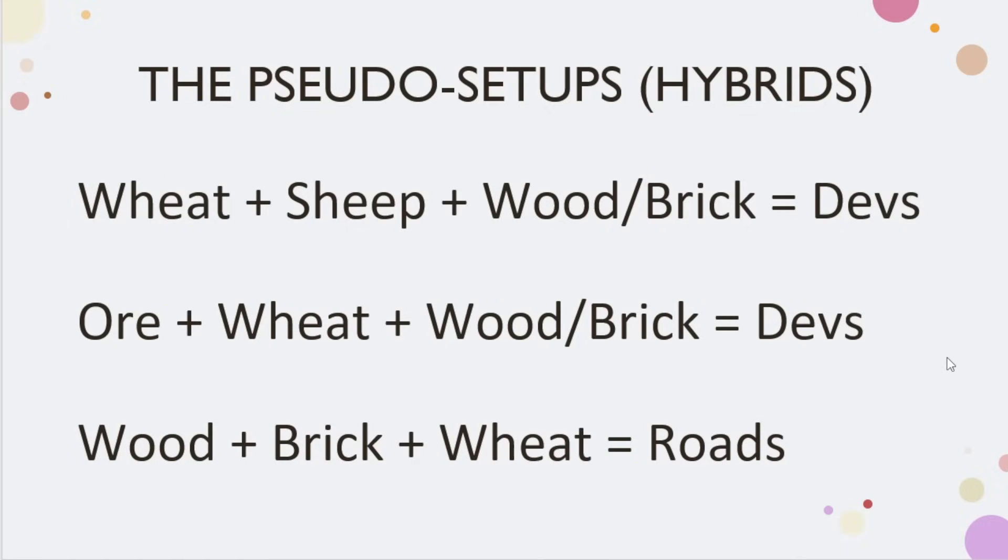Same thing if you get ore and wheat but maybe don't have the sheep — you can do the same thing with wood or brick and port that for sheep to buy devs. That's another pseudo setup. The next one is more catered towards roads — you could go for wood-brick and then pick up wheat and play more of a pseudo road game, drop settlements, and try to build that first city. These are your three pseudo hybrid setups. Let's get into some concrete examples. For the premise of this video, I want to focus on the wheat-sheep plus wood-brick. This is probably one of my favorite hybrid setups and extremely powerful.